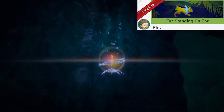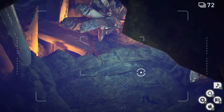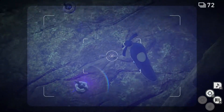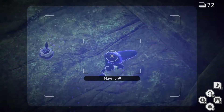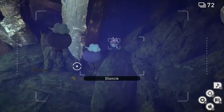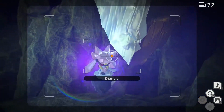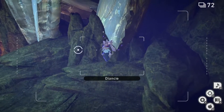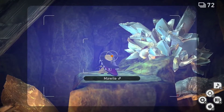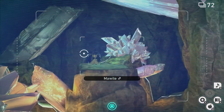Fur Standing on End. For this one we're gonna go to the room with the Mawile on the alternate route. Once we're here look down. Throw Lumina Orbs at the Carbink and Mawile. This will allow Diancie to pop out. We're gonna let Diancie come over and stop moving on the rock. Once that happens, throw a Lumina Orb at it and it will use an ability. This will calm down the Mawile and allow us to take the alternate path.